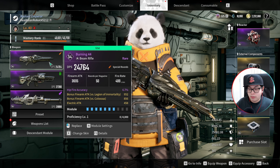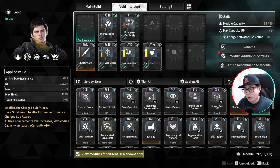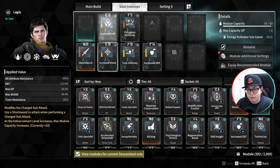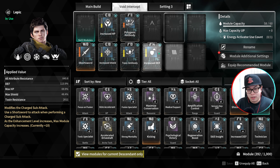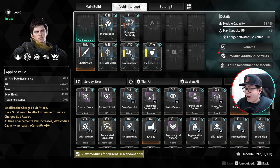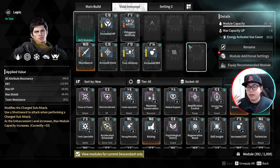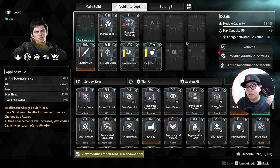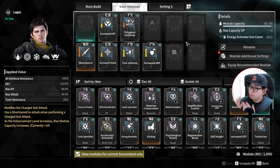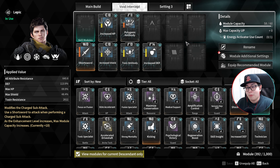Now let's go over the descendant build — you'll recognize this void intercept build from before. Try to have your melee weapon maxed out. Defense should be as high as possible — I really recommend enhancement level eight. Increased hit points and shield can be up to two ranks lower than displayed, because you won't actually need them. All you need is Defense, Polygenic Antibody, and Toxic Antibody. Toxic Antibody is extremely crucial — it needs to be at least rank seven. This allows you to survive his poison, run around the map when he's aggroed on you, and let your teammates shoot freely.